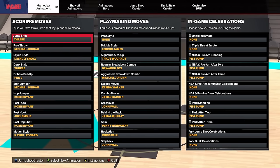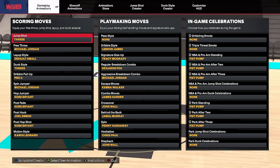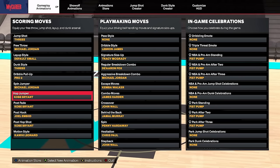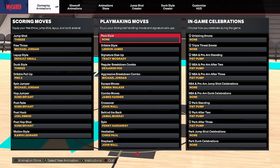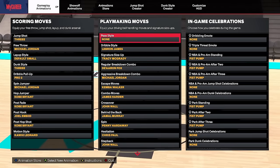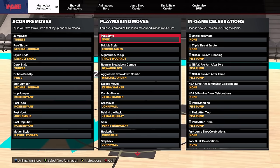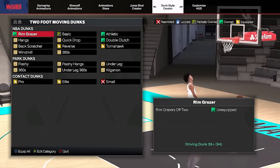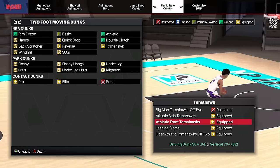Now let's go over the scoring moves and playmaking moves. I'm just going to show you right away — screenshot this if you need to. For scoring moves: Pro 2 dribble, pull up, spin jumper, Michael Jordan, and all that. For playmaking moves, one important thing: for passing style, go ahead and use none. Do not use a passing style if you have a 75 pass accuracy — the passes feel much slower. Go no passing style for 75 pass accuracy and below. These are the best dribble moves in my opinion for 86 ball handle rating.